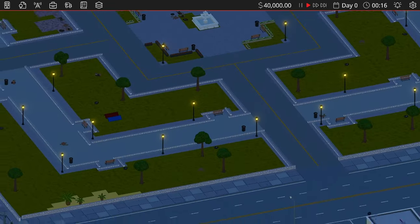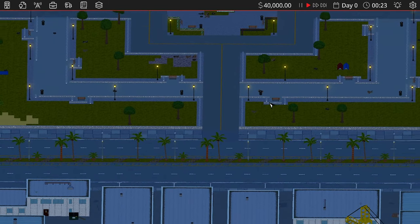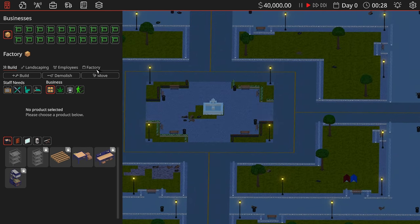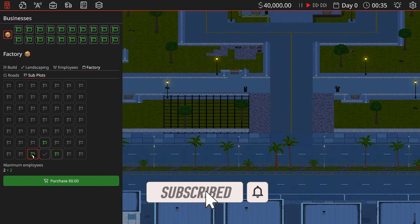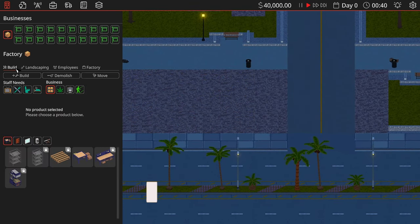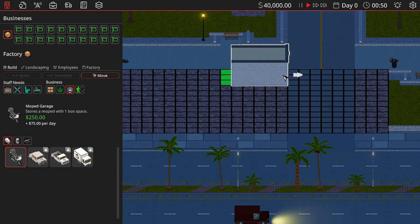Welcome to this beautiful world of Definitely Not Fried Chicken. I'm going to start with a nice little plot — I'm thinking let's go here. I skipped the tutorial so I could choose where I wanted to live. I'll go to the factory, look at subplots, and I'm going to live here. We'll take that plot and the one to the left — I like playing to the left. Let's go to build. The first thing we're setting up is our garages, and this is why you want to be on a road so you don't have to build one and lose precious space.